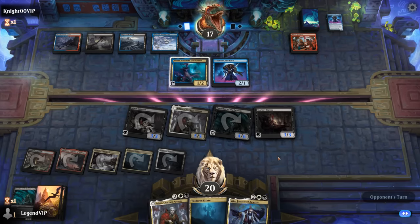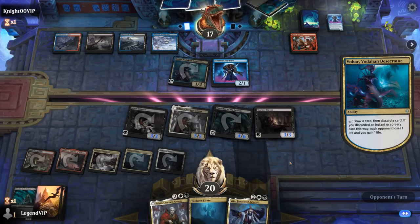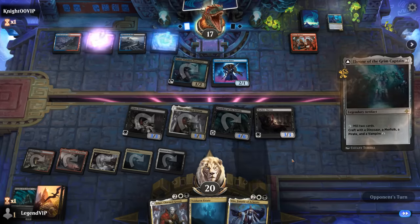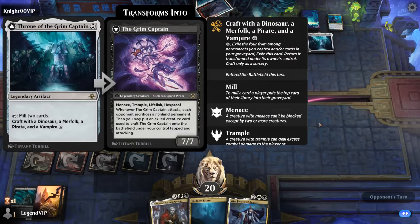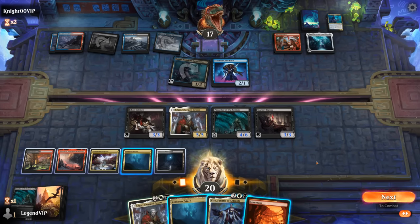Kind of hoping the opponent finds their artifact so we can see it in action — I'll definitely be trying a similar deck myself at some point. There it is: the Throne costs 4 mana to craft, so they were 1 mana short of doing it here.